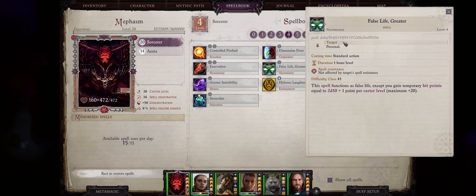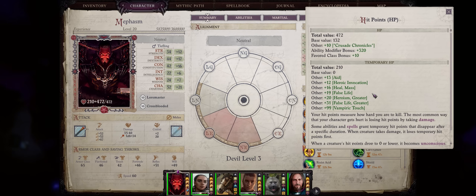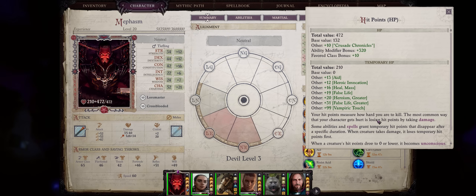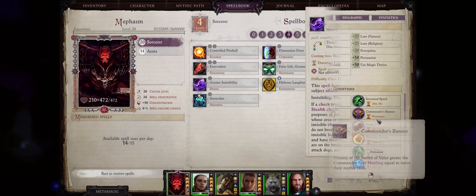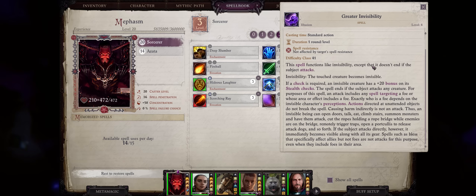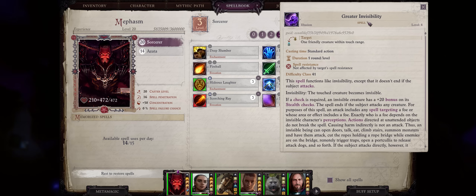Greater False Life is amazing too — just like normal False Life it provides even more temporary hit points, and both spells stack with each other. As you can see, my character here already has an extra 200 hit points, which is close to half our normal hit point score, for a total of over 600 hit points as a sorcerer — that's why temporary HP is so good. Greater Invisibility is another source of concealment just like Displacement at 50%. This is better used on ranged characters, because while melee enemies can still detect you at melee range even under invisibility, ranged characters won't be detected and will always catch the enemy flat-footed for lower AC. It's great for early game bosses, including the Vescavor Queen in Chapter 2.